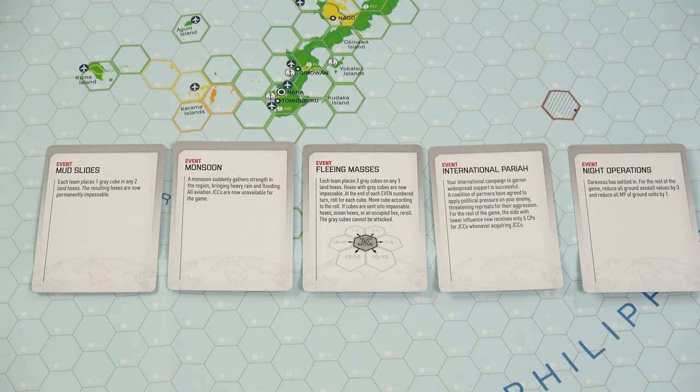Now we'll look at a few examples of the event cards that come with the game. These will come into play and change things up. The first one is mudslides: each team places one gray cube in any two land hexes, and the resulting hexes are now permanently impassable - you can influence the shape of the battle space. Next is monsoon: a monsoon suddenly gathers strength in the region, bringing heavy rain and flooding. All aviation JCCs are now unavailable for the game. If this event comes in and you've got aviation JCCs, those command points you spent are no longer any good. I like how that models the effect of weather on combat.